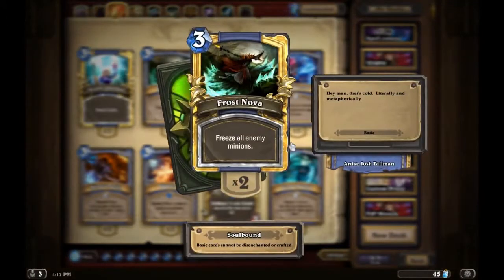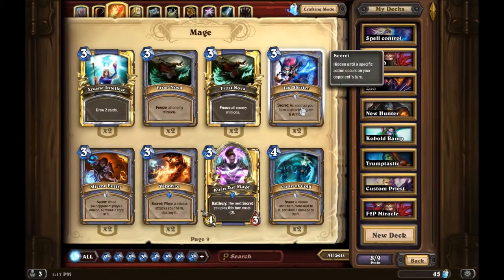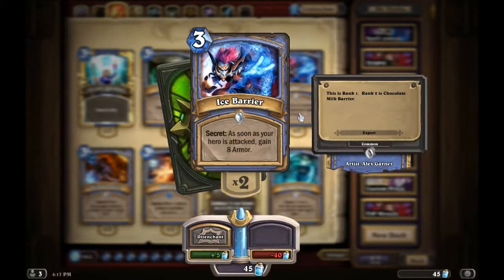Frost Nova is kind of outclassed by other cards. It's good for control but doesn't deal any damage, and if you don't have a follow-up play it can be a waste of a turn. I still like it, but I don't usually run it because there are two or three other cards that also freeze enemy minions.